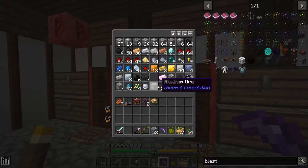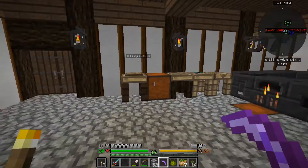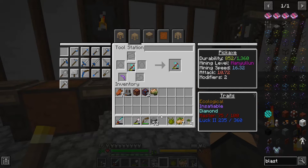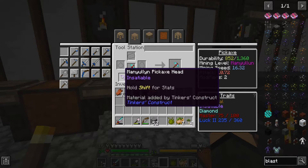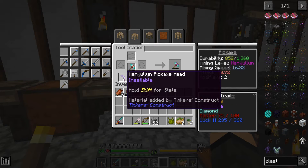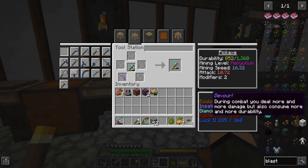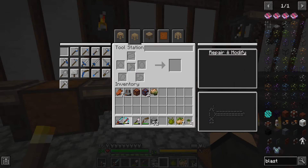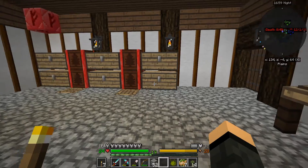I do have that Alamite, right? That'll give me an extra 120 durability. Running speed goes up by a hair. Damage goes way up. And insatiable - during combat you deal more and more damage but consume more and more durability. So do not use that as a weapon. Gotcha.